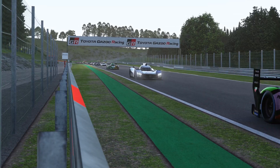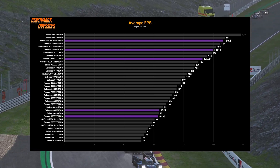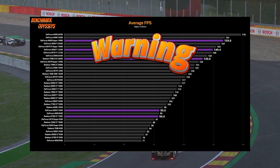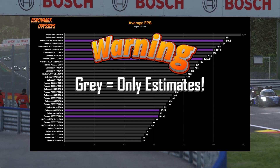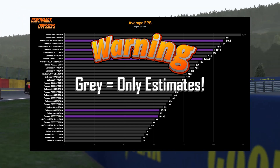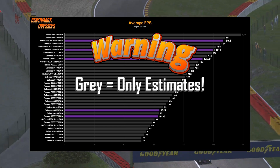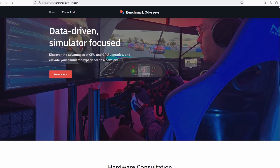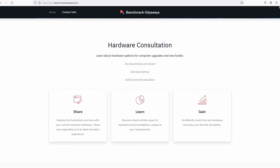I'm also excited to add estimated hardware values into my analysis — estimates for hardware I don't have, based on the results I do have. The gray bars are estimates, not real values. They're my best guess — better than scribbles on the back of a napkin, but not actual results, so please keep that in mind. If you'd like to support me, check out my website for consultation services, go to my Patreon for around three dollars a month, and of course subscribe and like the video.